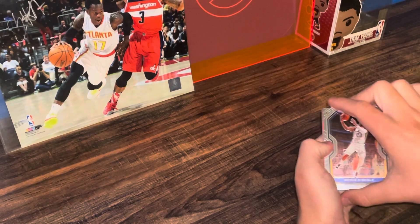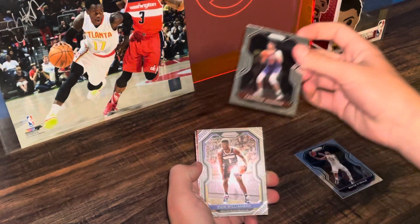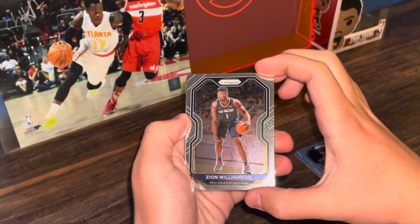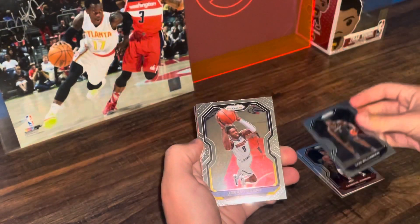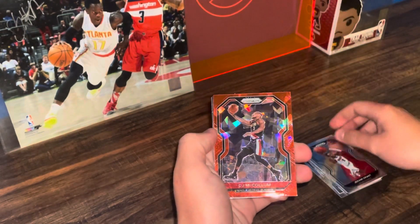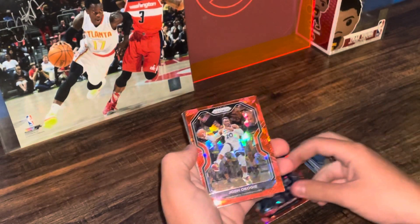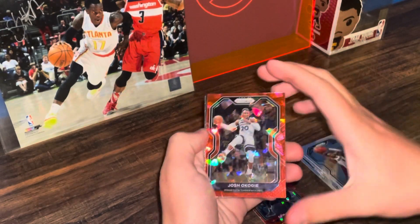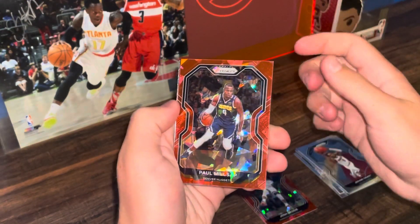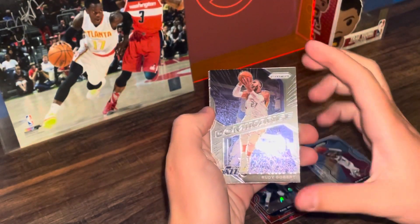Starting off pack one — Royce O'Neal, Cam Johnson who just took the L in the Finals, Zion base card, not bad. Jeremy Grant on Team USA. CJ McCollum is our first red ice card, not a rookie. Josh Okogie is our second red ice. Very nice. Third one — Paul Millsap, used to play for the Hawks just like Dennis Schröder. And we got Dominance of Rudy Gobert.